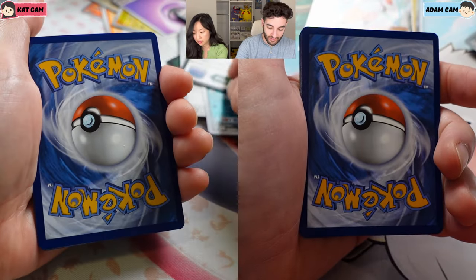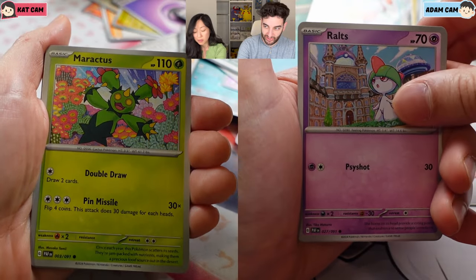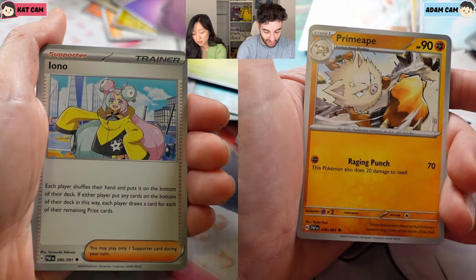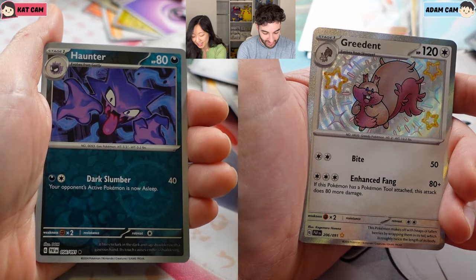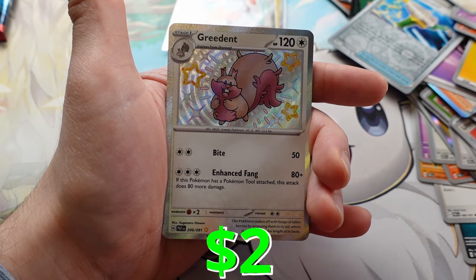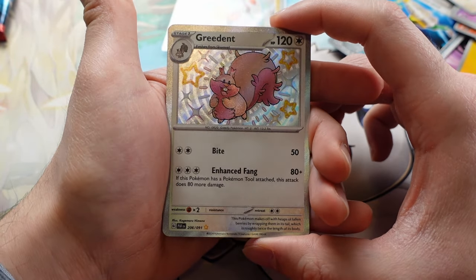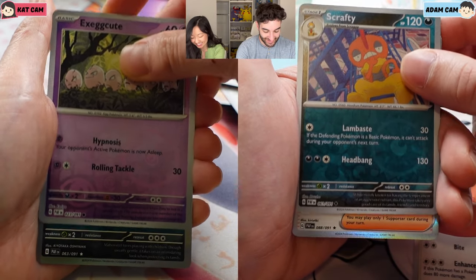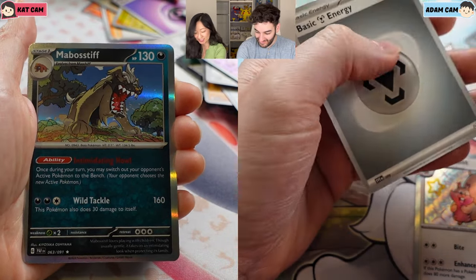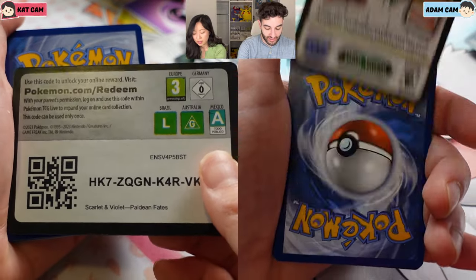Where's Clive? We have four packs left, let's see if we can get anything good. I just remembered, there is a Clive full art trainer, because we pulled that in... But I don't know where he is in English. Oh, that's cute! I'll take Greedent! We don't have that one yet either. Baby shiny. And then A2. Mabostif. Fantastic. Three packs left, let's get it.